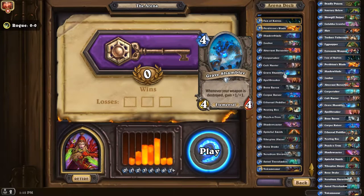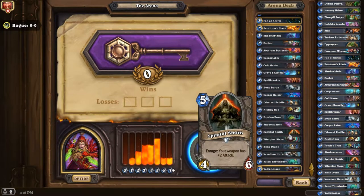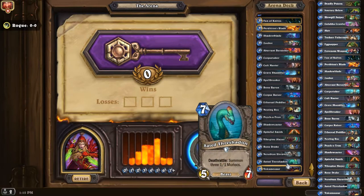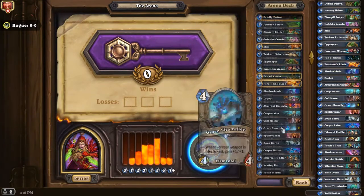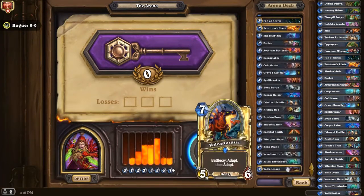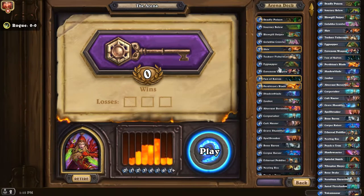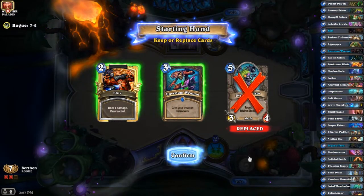Grave Shambler — I could consider it good in this kind of deck; it's not very hard to pull off. Vile Spine and Bone Dragon — I'd say those are good cards, but not super good cards that could get me 12 wins by themselves. I'm going to predict this one will go to about eight wins, because it's a pretty good curve.